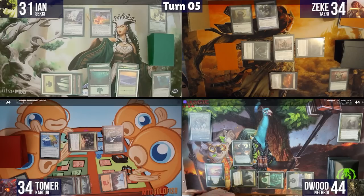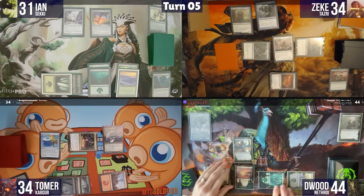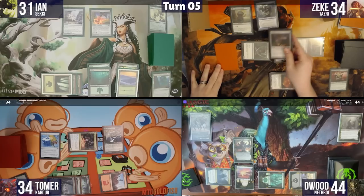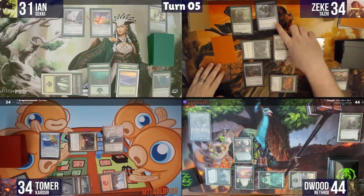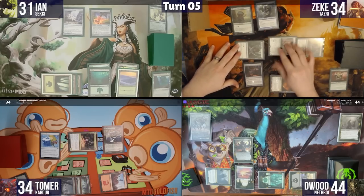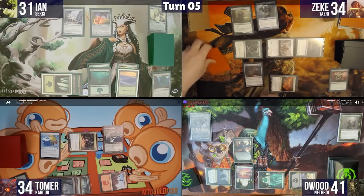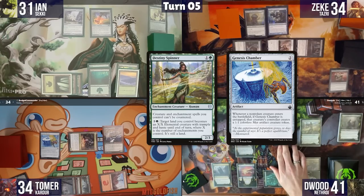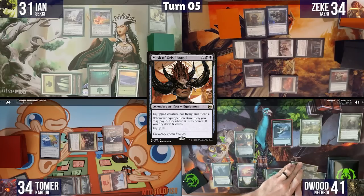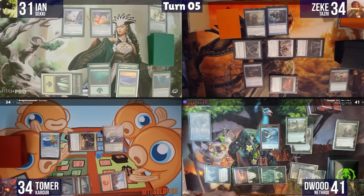Zeke comments the Myr tokens had a noble purpose. He swings Seagate Loremaster for three at Dwoods who takes three. Dwoods plays a Swamp, casts Destiny Spinner getting another Myr, attaches Mask of Grizzlebrand to Destiny Spinner, and passes. I pay three to cast Cursed Mirror, copying Azra Oddsmaker as it enters, triggering a Myr token.